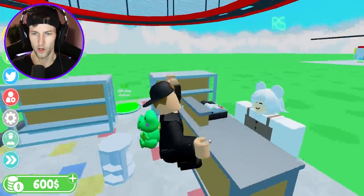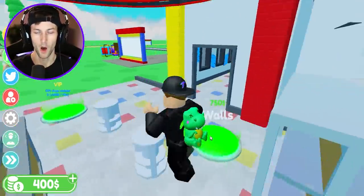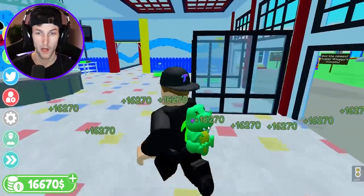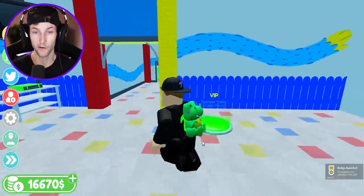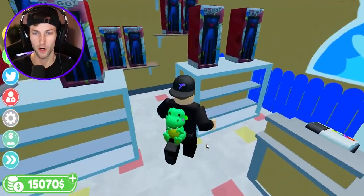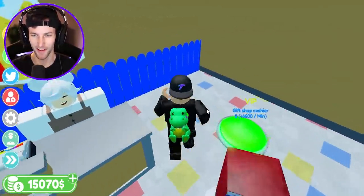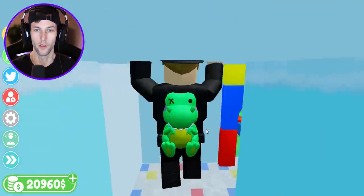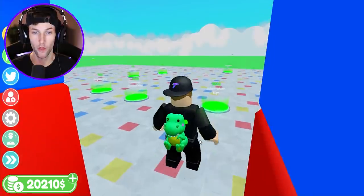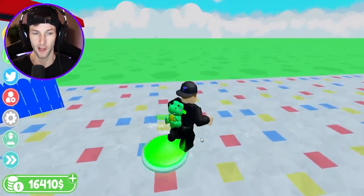We got the gift shop corridor — so this is gonna be the gift shop where the train's at. We got a little worker here making us money. We need 200 bucks for the shelving. We're running out of cash. We can build laser doors, but that's expensive — 20,000 bucks. We have our first customer at the toy factory! We got 21,000 bucks, so let's build it. This sets up the main area where the Huggy Wuggy statue is located.